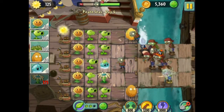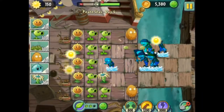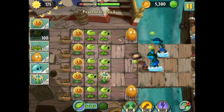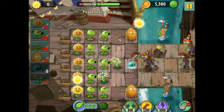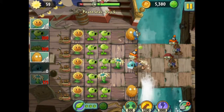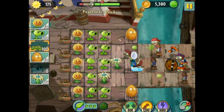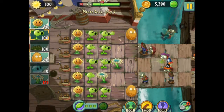Heavy, heavy onslaught here. We should be able to handle them. Might want to freeze everybody — we will. We just got our third plant food. They're keeping us very stocked on plant food which is very good. There comes another barrel. It creates those two little baby zombies which are extremely annoying.